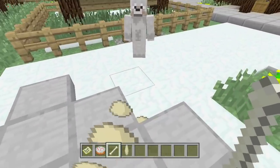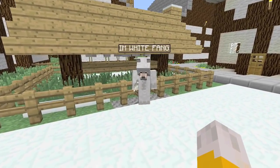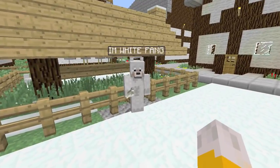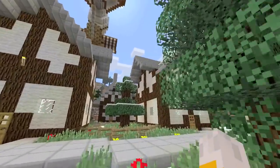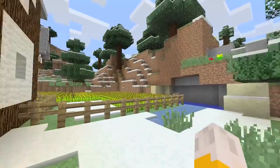Should I have another go trying to tame him? Is he trying to throw eggs at me? Look, if I throw a bone at him, will he then be tamed? Is he now going to follow me? Come on, boy. There we go. I think I've now tamed White Fang. And there's an awesome looking tree over here, which is really cool.